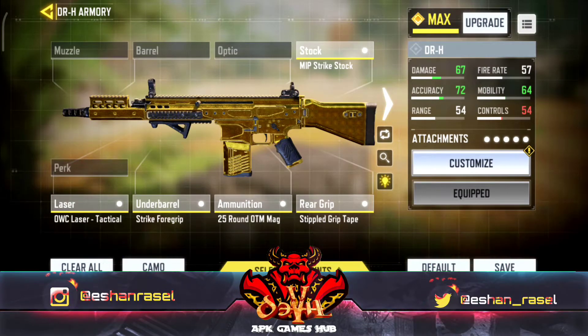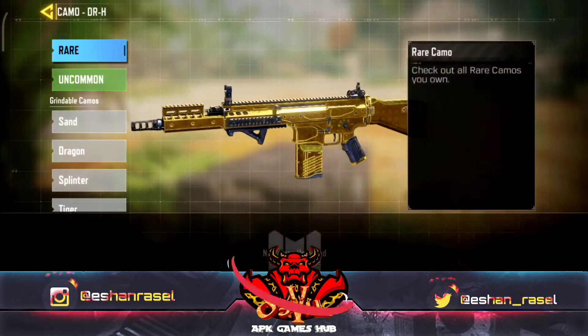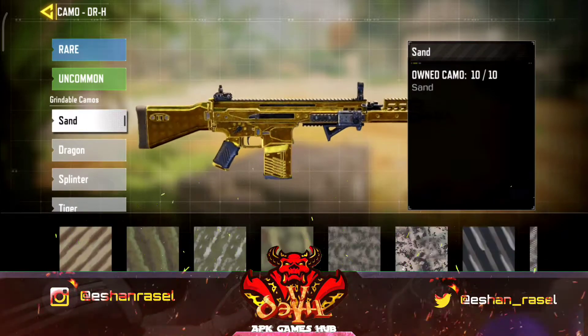On the left and top button there is a Camo option. The options shown are: Layar, Camo, Sand, Dragon, Splinter. Open up the second category.